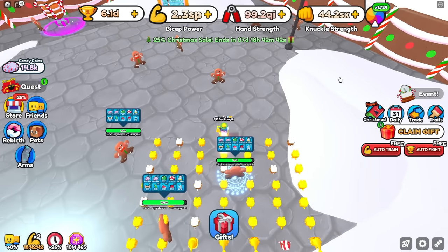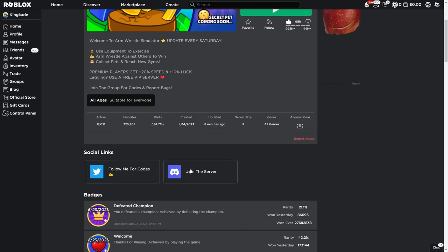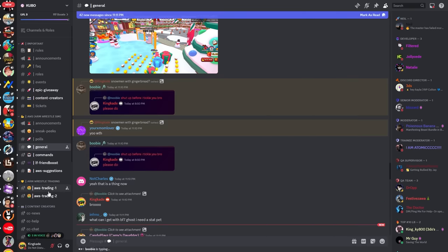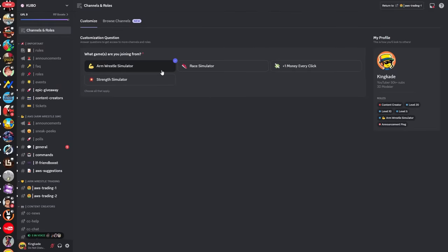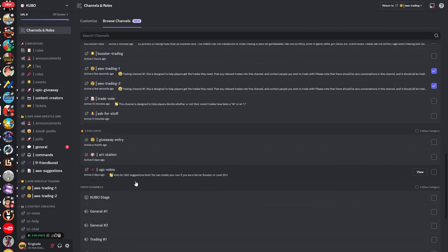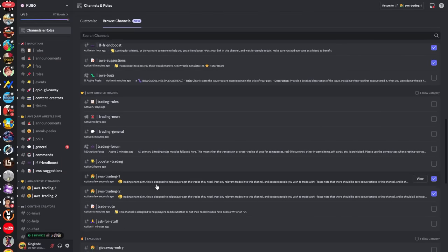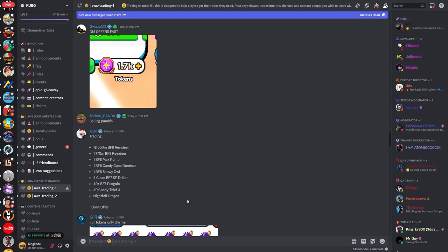We can actually go over to the Arm Wrestling Simulator Discord server, which you can join by going over to the Arm Wrestling Simulator game, scrolling down and clicking this right here to join their server. Once you're in their server, go down over here to Arm Wrestling Simulator trading. If you don't see this, click on channels and roles over here, browse channels, and then just activate the trading ones. The trading ones are somewhere over here — these ones right here. Just go ahead and make sure those are checked.